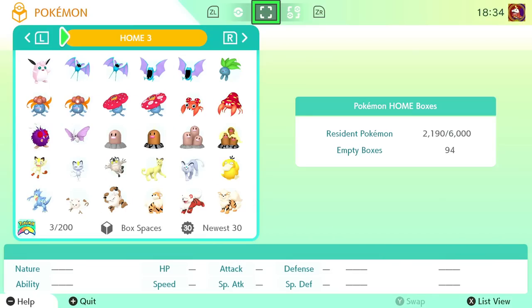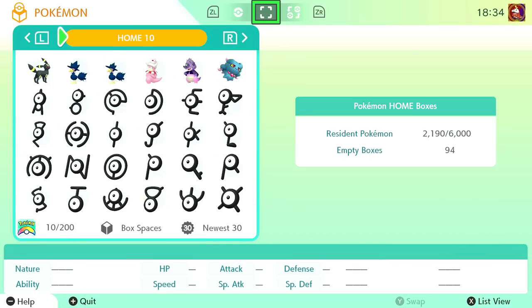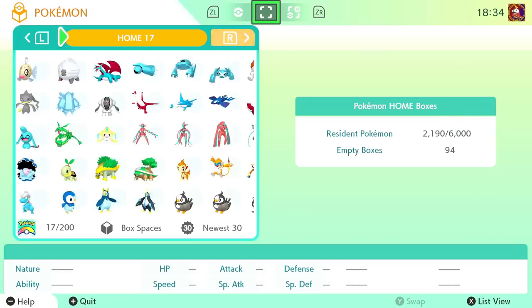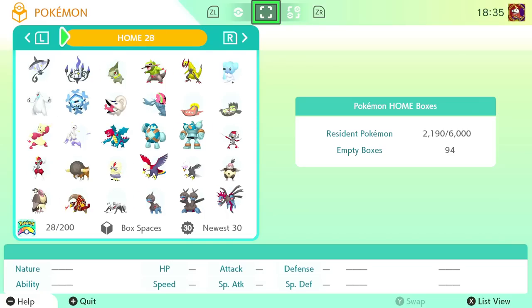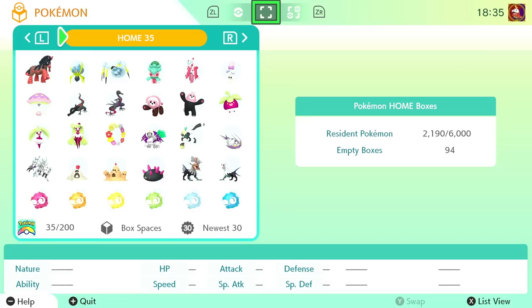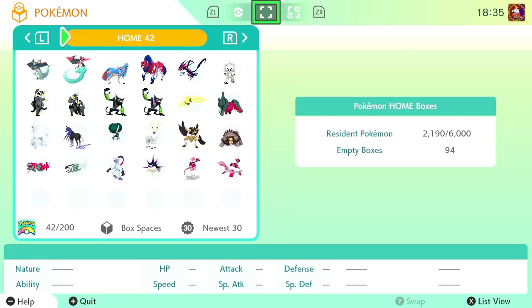This is my full Living Dex in Pokemon Home — every Pokemon including form changes, gender differences, and regional variants, with maybe one or two missing. I started this Living Dex years ago back in my FireRed copy. I would catch every Pokemon I could and send them up to the latest games while catching every new Pokemon the newer games had to offer. I would also try to catch every Pokemon as far back as possible in order to obtain later evolutions or regional variants.